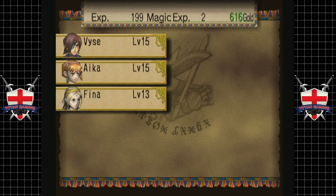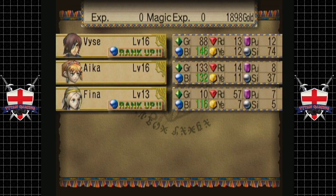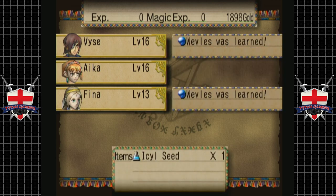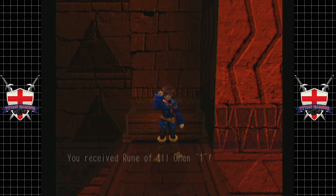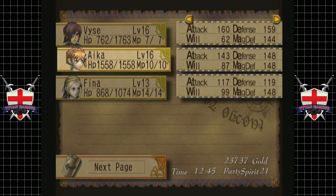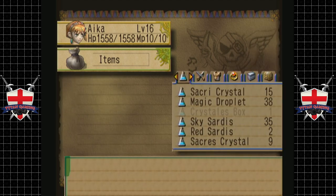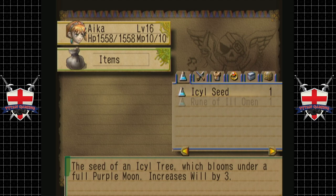99 XP. We got a lot of gold — loads of gold! Happy with that. And we got an Isle Seed, and we received a Rune of Ill Omen. That is actually all of the chests in this area. What does the Rune of Ill Omen do? The Seed of Isle Tree blooms under and increases Will by three.